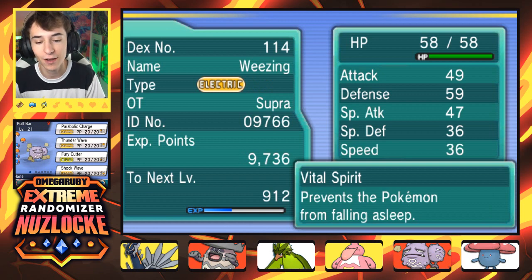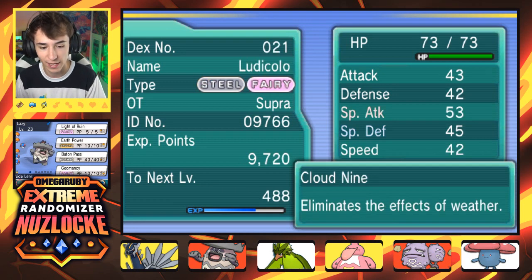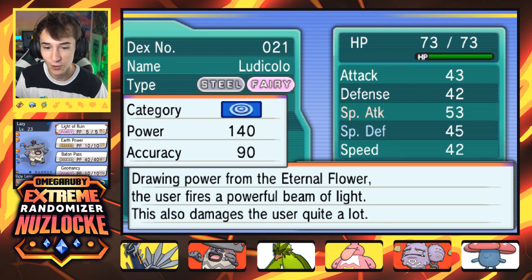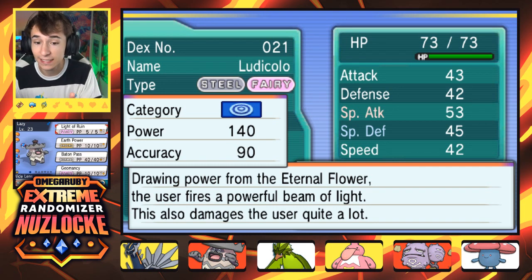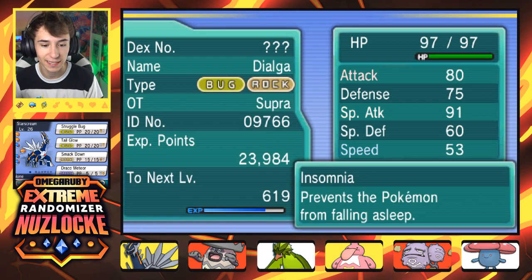Then we have Puff Bar, the Weezing — Electric type with Parabolic Charge, Thunder Wave, Fury Cutter, and Shock Wave. Then we have Lazy, the Ludicolo, who I just taught Light of Ruin to. We're a Fairy type, so it just made so much sense. It's the AZ Floette's signature move, and you can see it drawing power from the Eternal Flowers. Also has Earth Power, Baton Pass, and Geomancy.